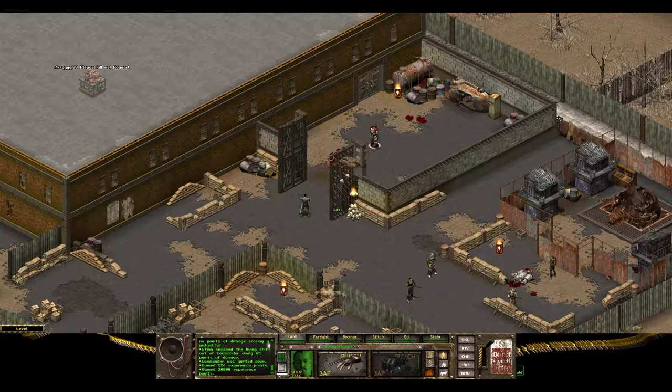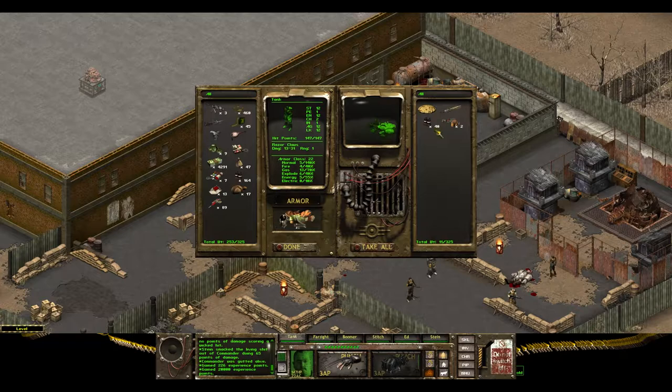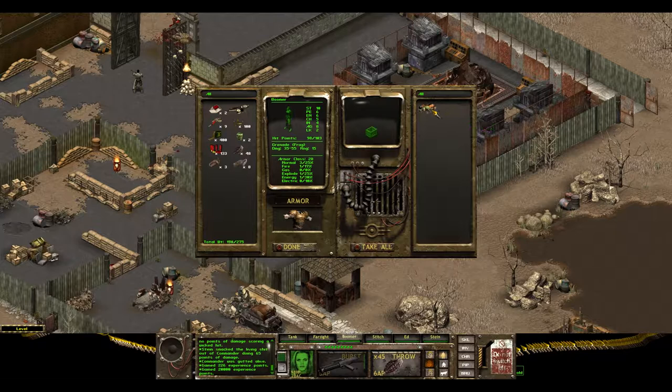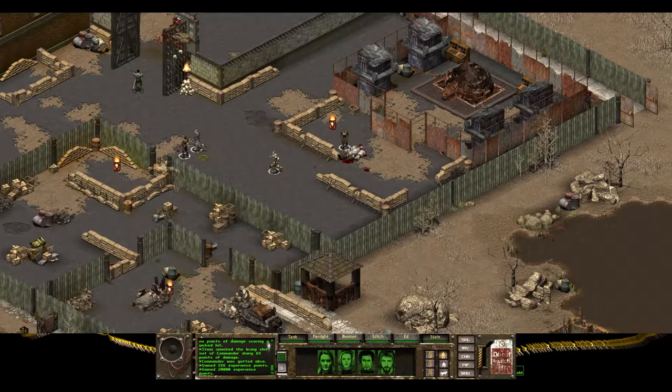He had the old cattle prod and a cookie — that is the appropriate loadout for the base commander. Some more environmental armor! That is what I am freaking talking about, people. We are getting some pretty serious stuff here.